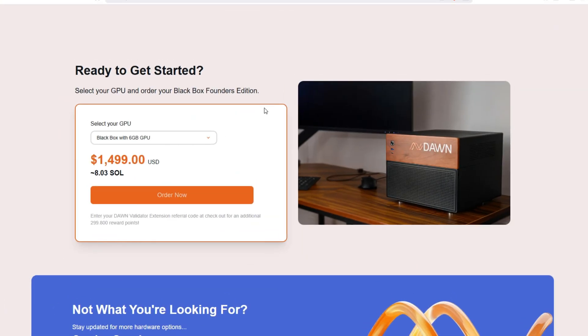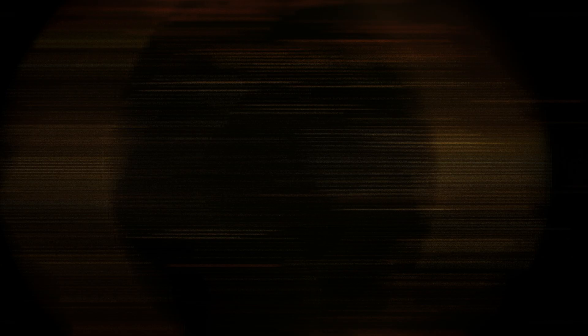Currently, Dawn has opened pre-orders for the Blackbox, starting at just $1,499. Visit Dawn's shop to order yours today.